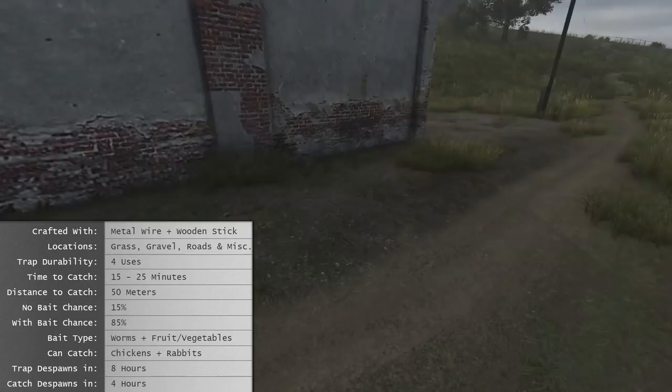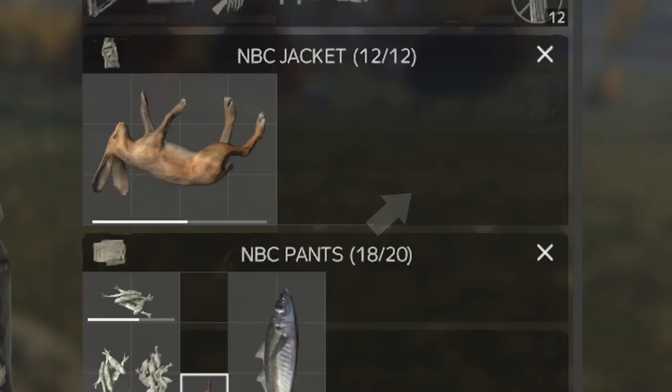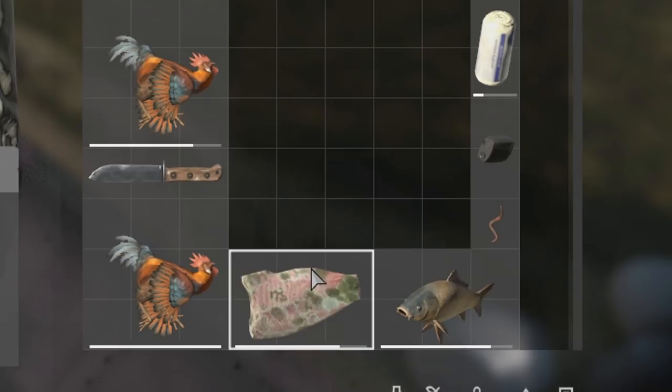Like the fishing traps, the snare trap despawns eight hours after triggering, and caught animals despawn in four hours without becoming rotten — because meat outside your inventory takes six hours to rot. The rabbit, chicken, mackerel, and carp don't have decay textures visible on them, but when you cut them open you will see the rotten meat texture.